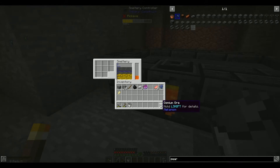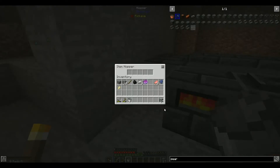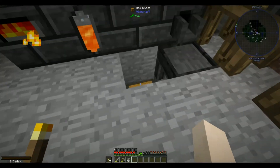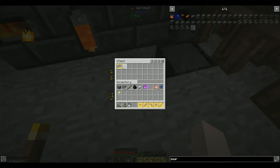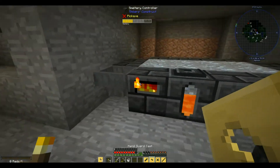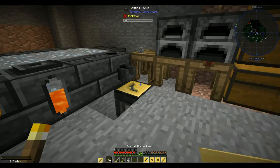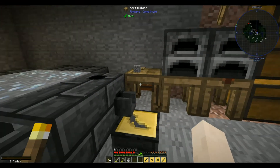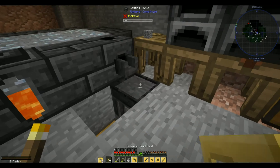We got a little more lava, so I'm going to go ahead and cook up as much osmium as I can. Our next step is to start making tools — we'll want the pickaxe head first. Once the osmium cooks up we'll be able to pour the molten liquid into our casts.